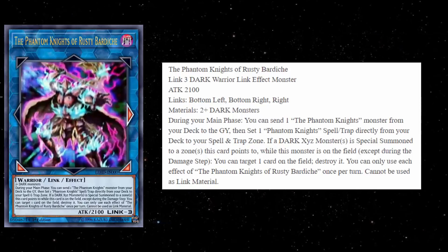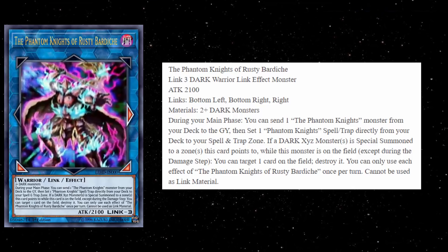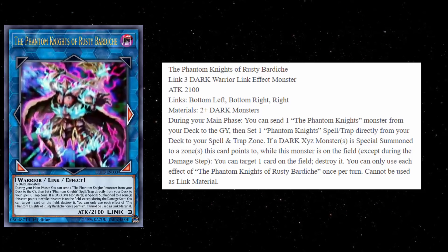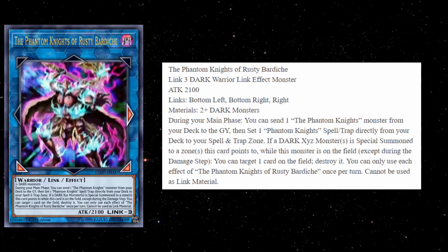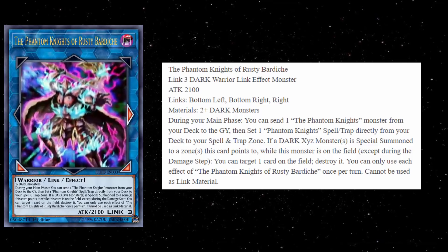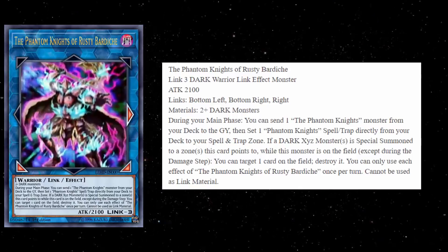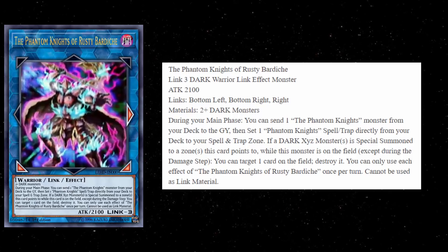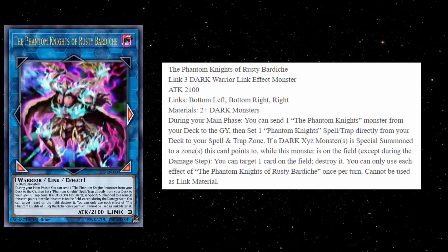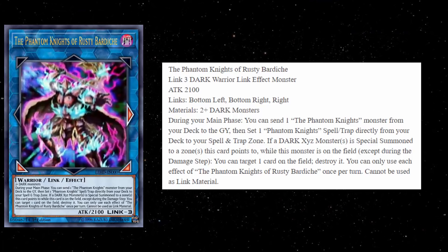It's a Link 3 Dark Warrior Effect Monster with 2100 Attack. The Link Points are bottom right, bottom left, and to the right. The materials are very easy for Phantom Knights to make — just two dark monsters. Everything in the PK archetype is dark, and even the XYZ monsters they summon regularly, like Dark Rebellion XYZ Dragon and Dark Requiem Dragon, are also dark, so that's not going to be a problem.